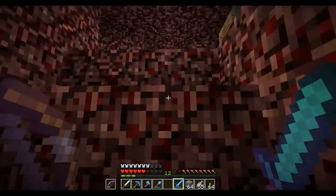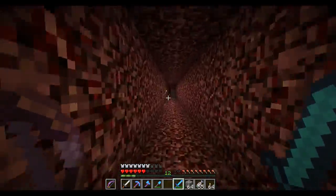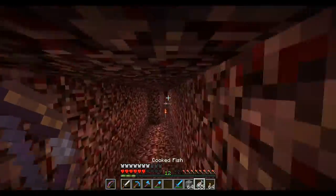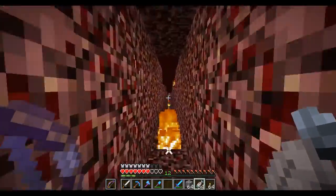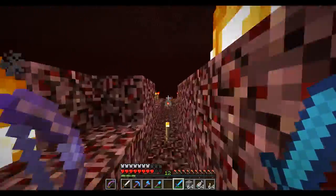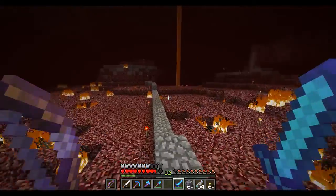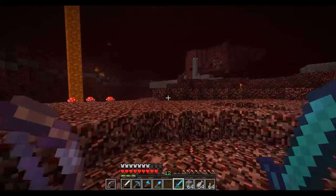That is cool. I'm going to use that more often, because that will come in handy to know. Technically, we can shoot them rather than using the sword. Because normally, when I was hunting withers before, I was using my sword. However, we don't need to. We just use our bow with our sword in our hand. I need another ghast to come along, because I want to test this now. I'm hoping this is going to work.